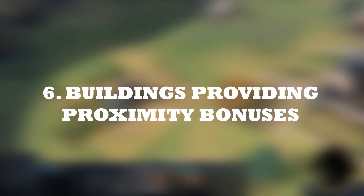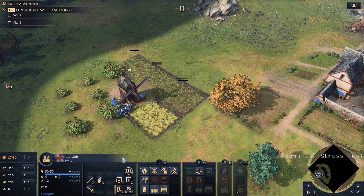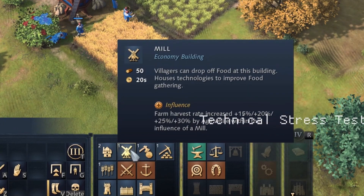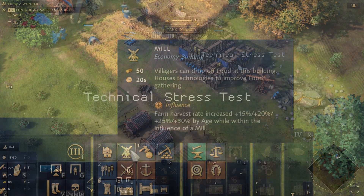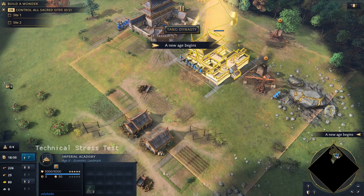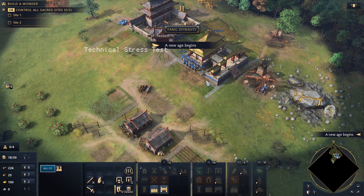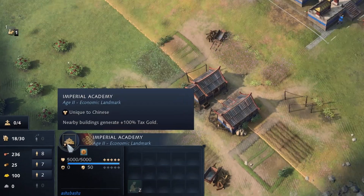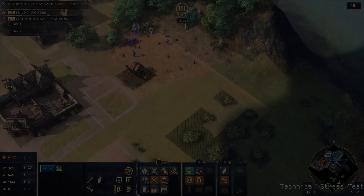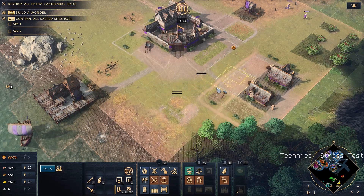There is a new feature in AOE 4 where certain buildings have a radius of influence which grants bonuses to other buildings within that radius. For example, British mills give a boost to the gather rate for farms around them, and the Chinese Imperial Academy gives a boost to the taxed gold generation of buildings in its radius. This mechanism didn't exist in prior installments and introduces an aspect of city planning into the franchise. You shouldn't just mindlessly place buildings anymore, but plan out districts to avail the bonuses — this is most prominent for the Chinese and Delhi Sultanate.